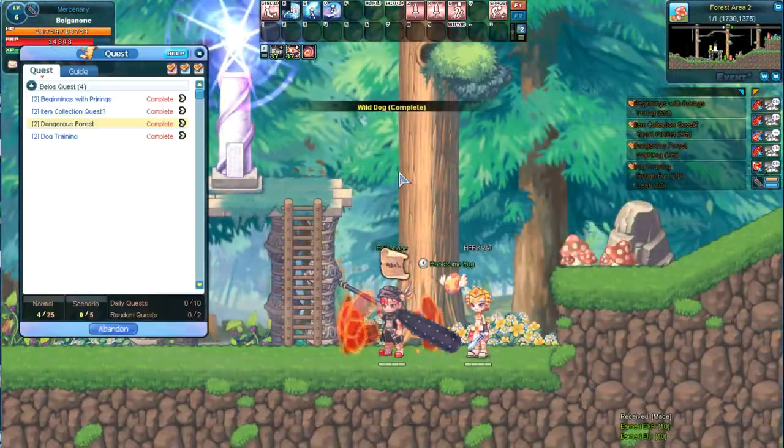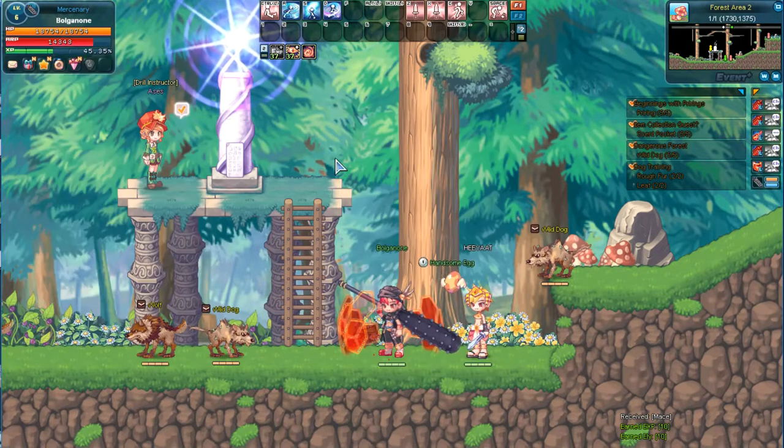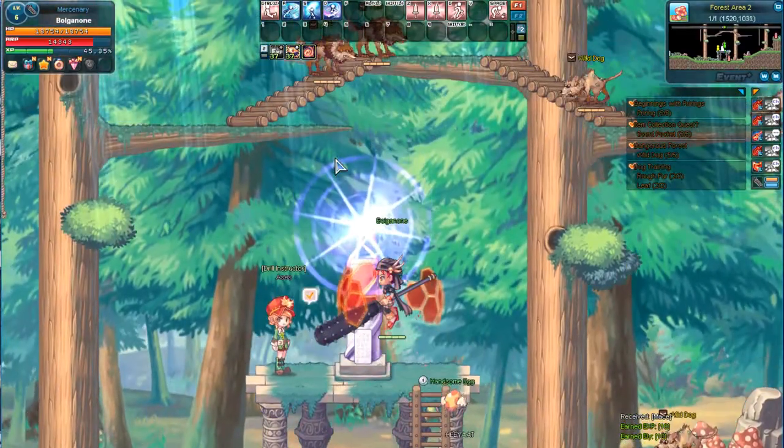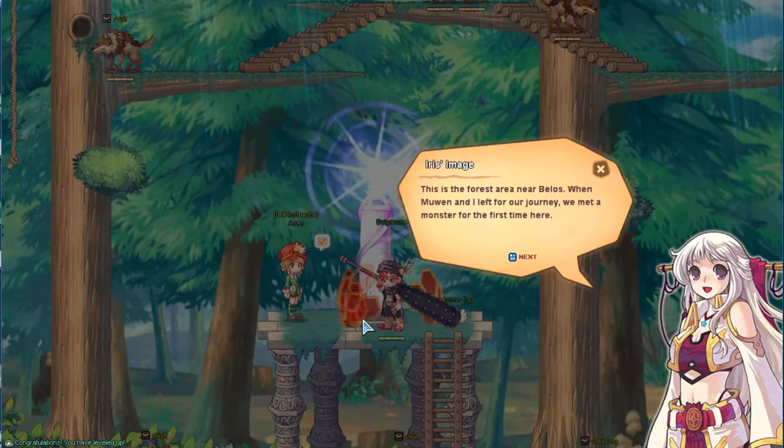Continuing on to the next map, the quest log explains that we must complete our first set of quests with NPC Aces in this area. But first, press the up arrow key on the large stone memorial. This will allow you to warp back to this location later.